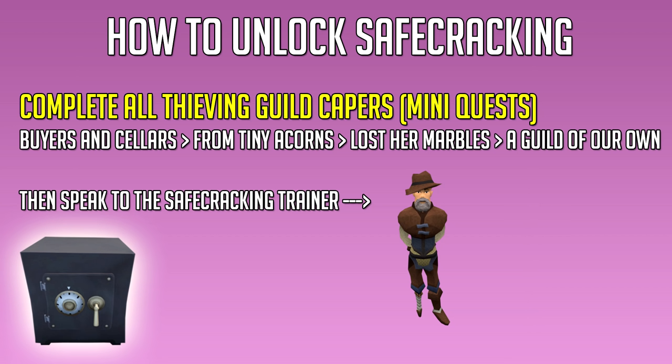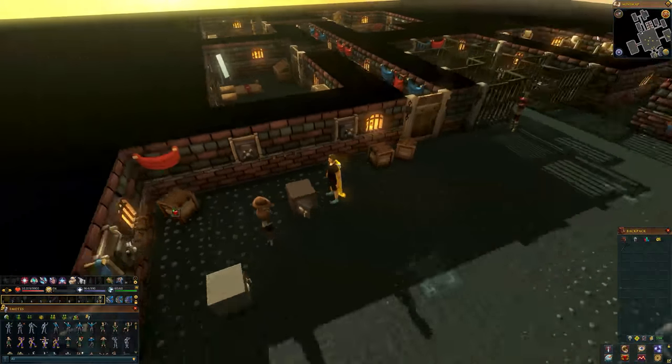From level 62 thieving onwards, we're going to be doing safe cracking, as it's literally the best method in the game. It's AFK-able, fast, and easy. To access safe cracking, you need to complete all thieving guild capers — the mini quests — which are: Buyers and Sellers, From Tiny Acorns, Lost Her Marbles, and A Guild of Her Own. You can find YouTube guides on these. Once you've done the capers, go to the thieving guild and talk to the safe cracking trainer.